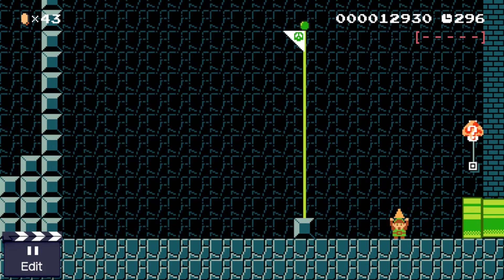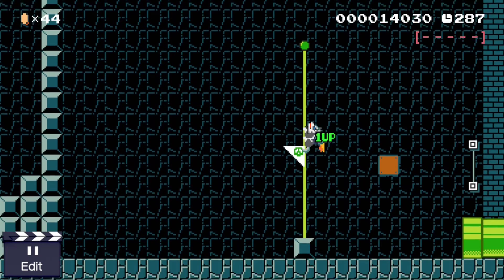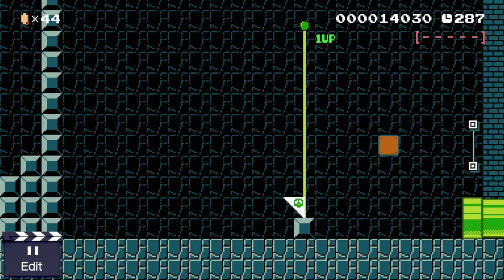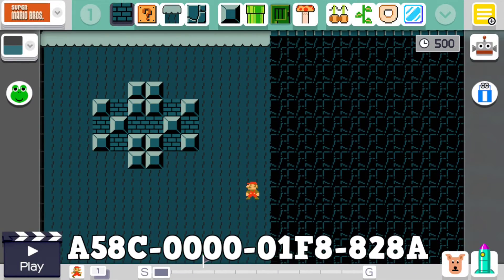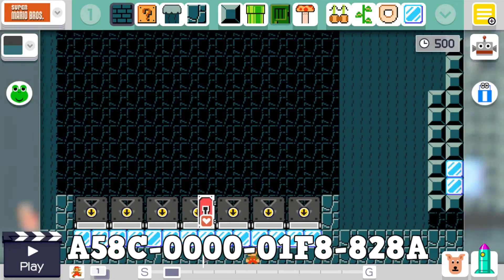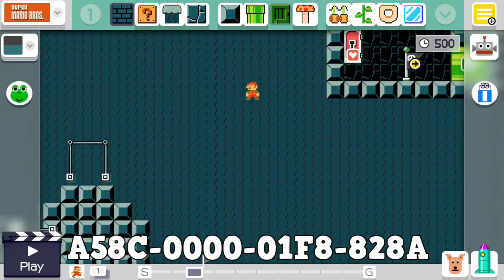And there's the finish. FYI, there's an invisible block here. And that was pretty much it. If you want to download or play my level, just enter the code shown on screen right now. Thanks a lot for watching — I'll see you guys next time.